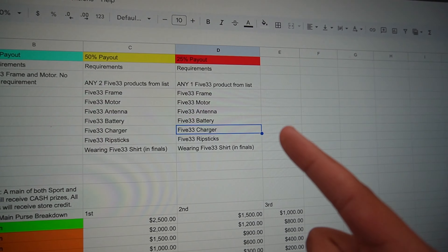As you can see, for A main pro there's a $5,000 purse. For B main, $4,000; then $3,000, $2,000, $1,000. For sport, there's $4,000, $3,000, $2,000, $1,000 — for a grand total investment of $25,000. The prize breakdown is 50%, 30%, and 20% of the prize pool for first, second, and third. The A main of both sport and pro receive the money in cash, and the rest will be store credit to fly533.com.